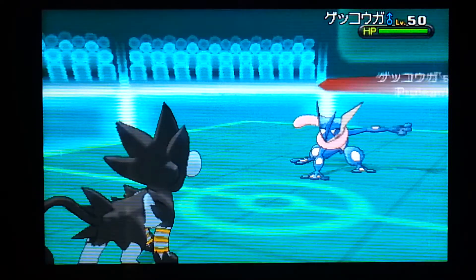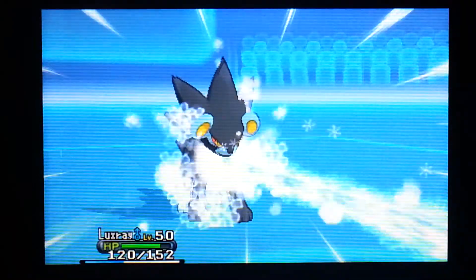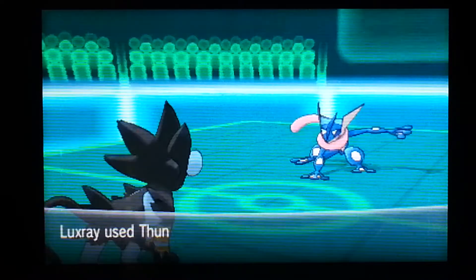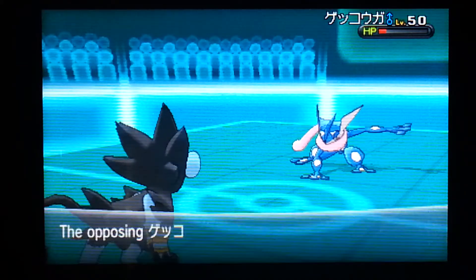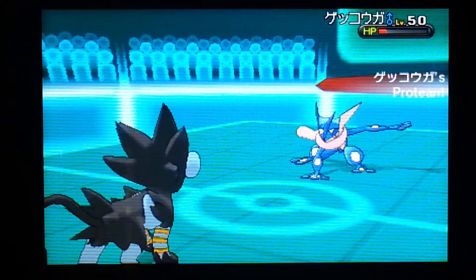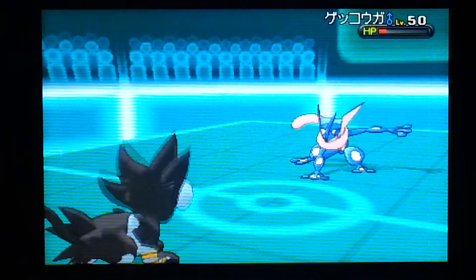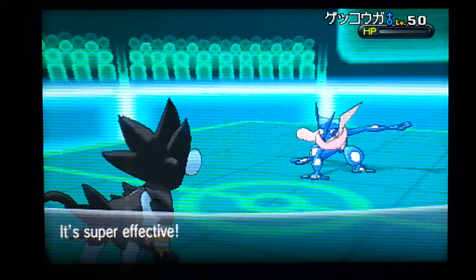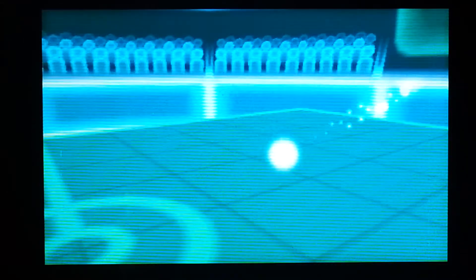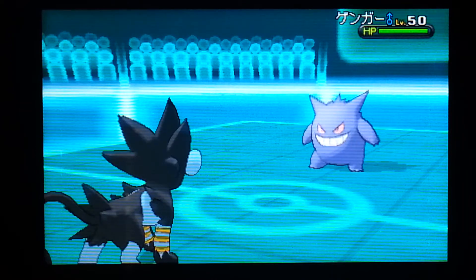He goes in with the Greninja. Ice Beam. They're going for the Thunderbolt, thinking he was going to go for a Surf or something, but he went with Ice Beam — that was really unexpected. And of course he has Protean. I don't know why he didn't just do another Ice Beam; that was just really weird. And I managed to kill off his Greninja because he changed into a Ghost-type using Shadow Sneak, and I had Crunch.